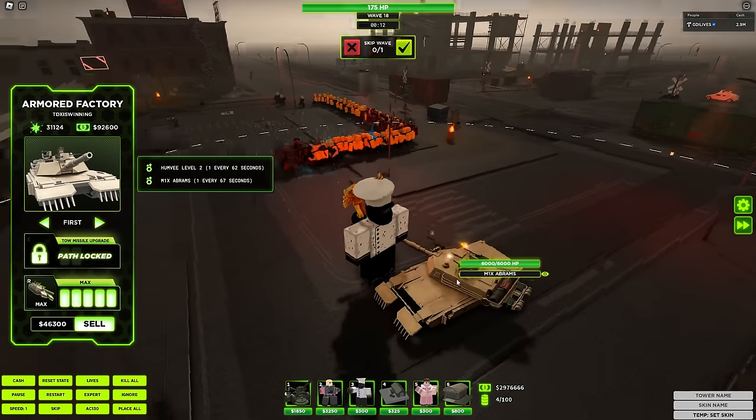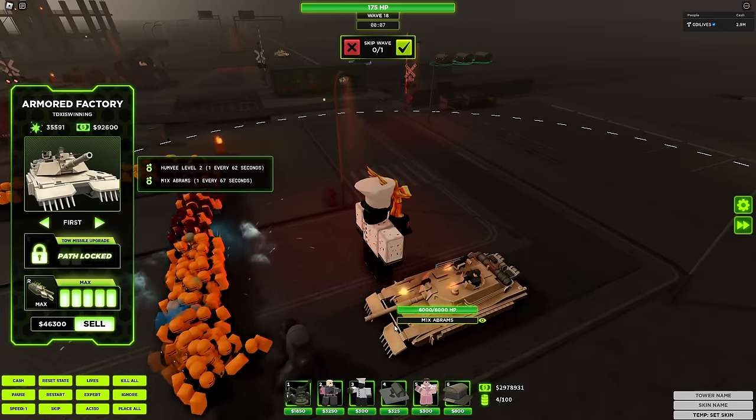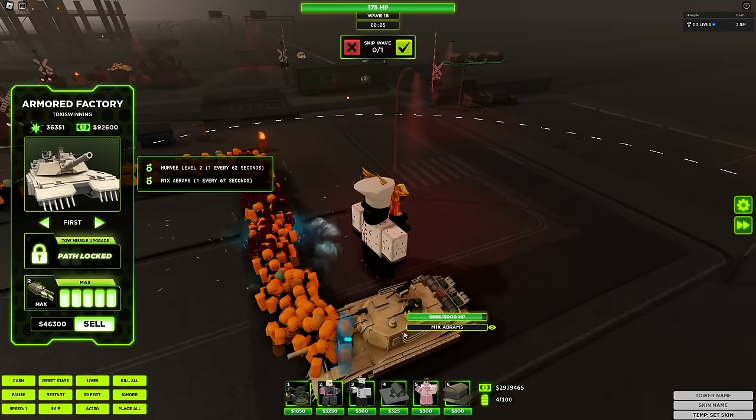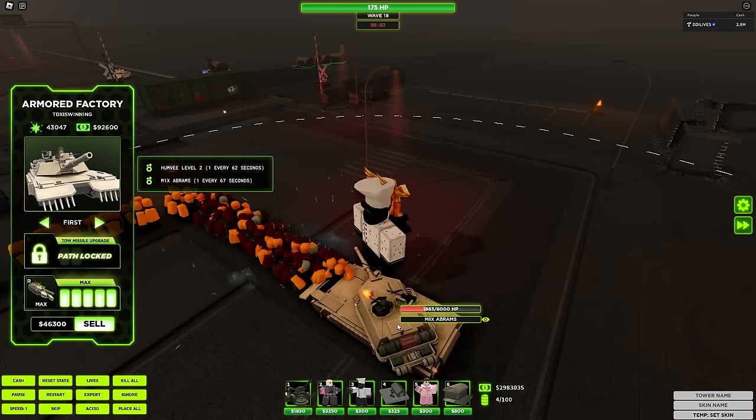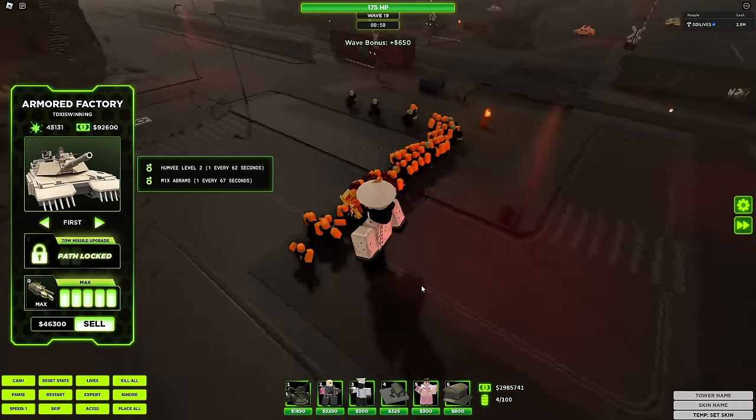We can see the Abrams going to work right here — look at how much damage it is doing. It does 1,000 damage per shot, and it does go through explosive armor. It's just going to tank all that, and finally meets its demise right there.